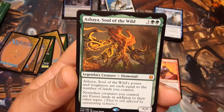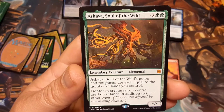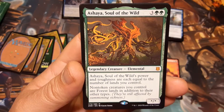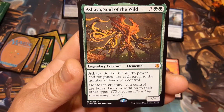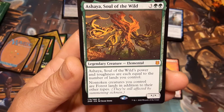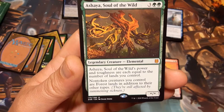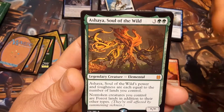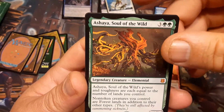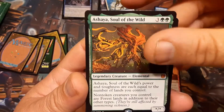I think Ayasha is actually the most expensive card in the set if I remember right. Three and two green, legendary creature — Elemental. Ayasha's power and toughness are equal to the number of lands you control. Non-token creatures you control have Forestwalk, and lands are forests in addition to their other types. That's awesome — I'm putting it in my landfall deck.